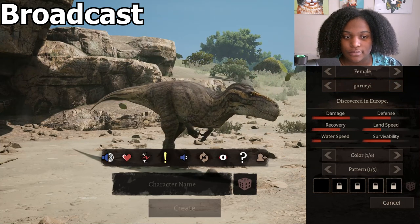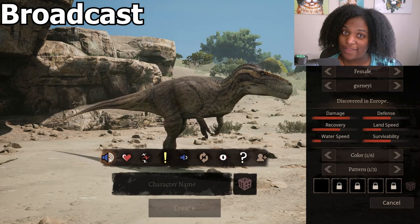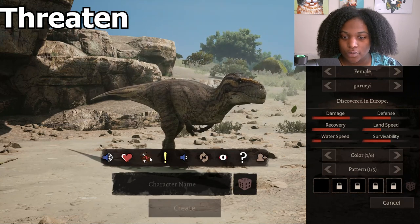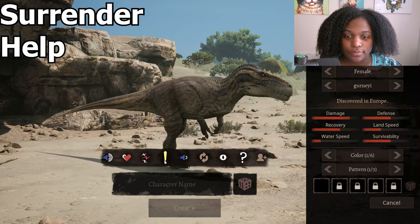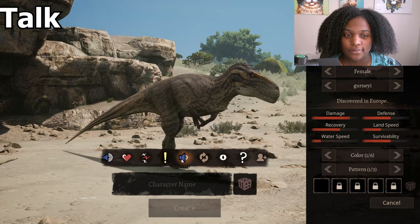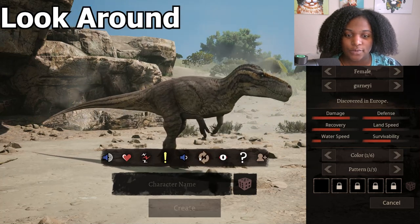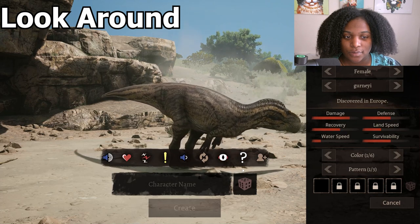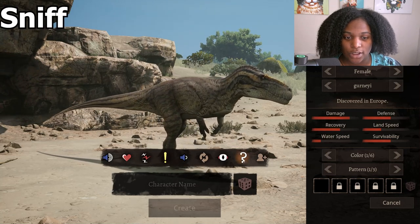We're gonna go through the calls real quick. We have our broadcast — whoa, he's a bass boy! Oh, you got that rumble. Two call — adorable. Three call — oh shoot, that was aggressive! Four call — sounds kind of like the Iguanodon a little bit there. F call, shake — cute. Look around — oh, that's really good. And our mystery button.